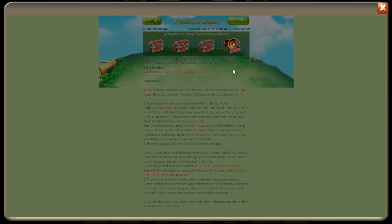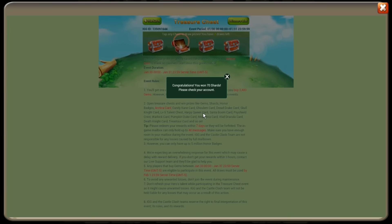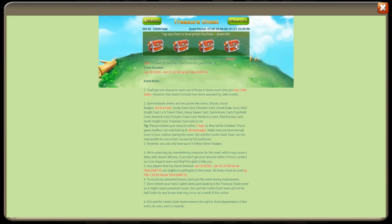We are in the home stretch right now. Warlock card — wasn't seeing that coming, but we'll take it. 200 gems. Seven draws left — Pumpkin Duke card, that's gotta be our 10th, we got so many Pumpkin Dukes. Honor badges. A Ghoulam card — that's actually not bad. The only thing we haven't gotten that's decent would be a Dread Drake or Candy Cane. 200 gems, three draws left. 70 shards. Pumpkin Duke card — that's gotta be our 10th. One more draw — 100 gems.